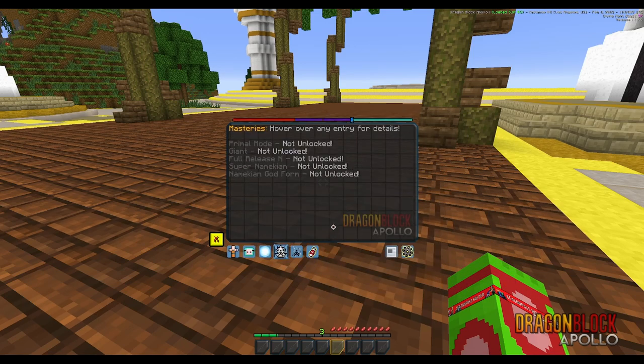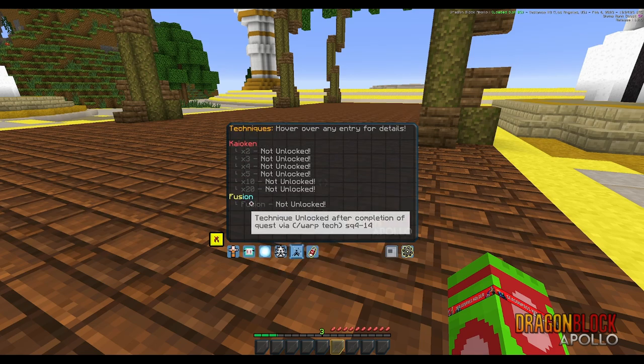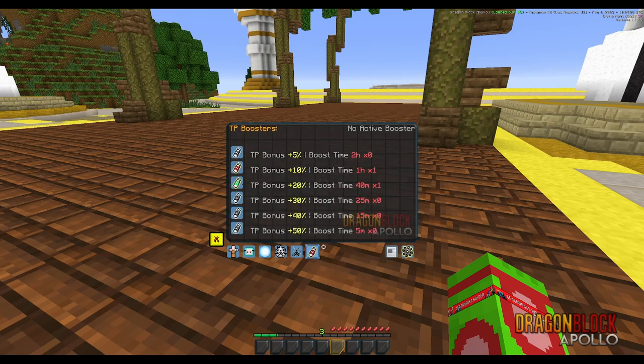Form mastery — how do you get forms? From questing. A lot of things are from questing. If you hover over all of these in your form mastery menu, all of them tell you which quest they unlock at. Techniques: same thing — we have Kyocannon Fusion, and they all tell you. TP boosters will just boost how much TP you get.